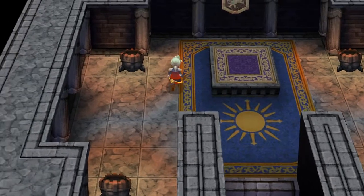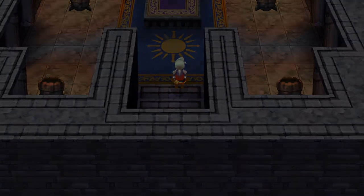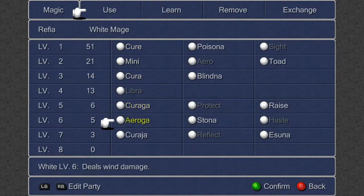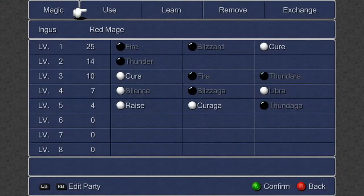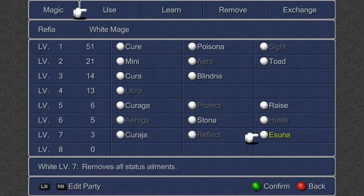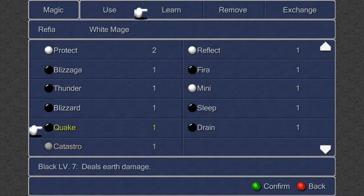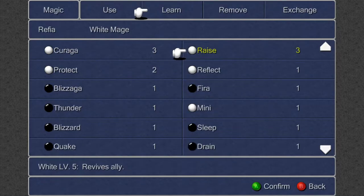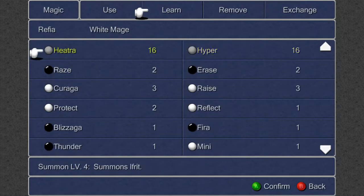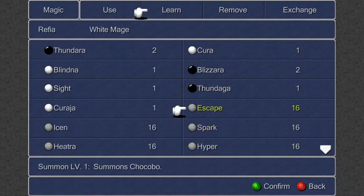So what now, are we just gonna go back out of this place? Do we have a magic user who can teleport us out of here? I thought I had a spell to get us out. Wait, didn't I have a teleport spell? Summons Odin - oh okay. Protect, Reflect, Raise, Garaga, Raise, Erase, oh my god, but no... Escape - that's what it is. No no, it's not. I don't get it. Do I have an item that can take me out of here? I don't want to go all the way back.